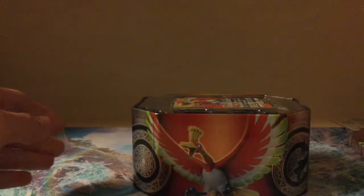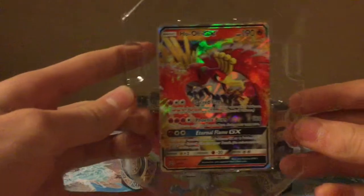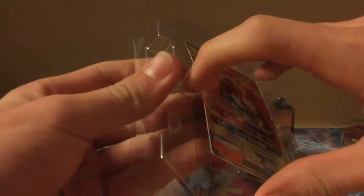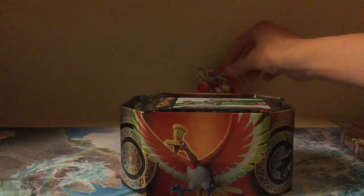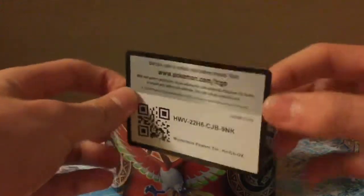Okay guys, so as we're opening the Ho-Oh tin we are starting to see the contents. We see this nice Ho-Oh GX — that's the card that comes with it. I don't want to hurt it. We got it out. Okay, so looks to be in a decent condition. That is the Ho-Oh GX.